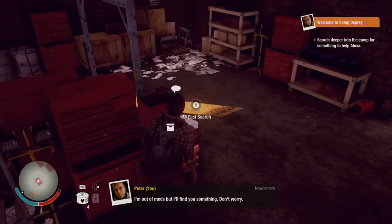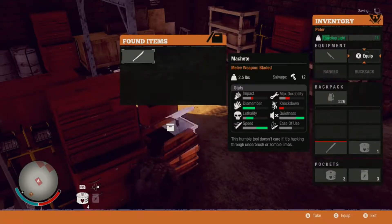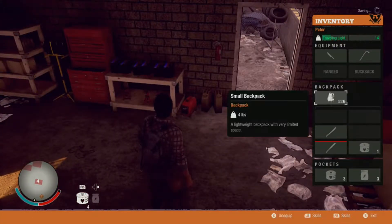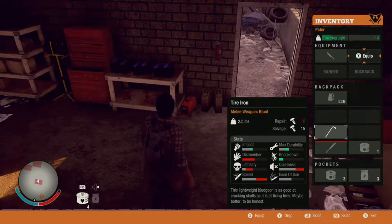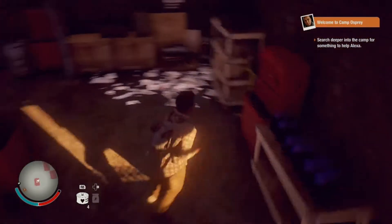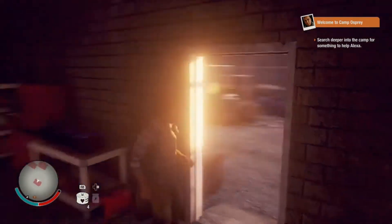She's getting infected — she's going to turn! This is not looking good. Ooh, a machete! I'm going to equip the machete. The wooden bar is broke — no point keeping something you're not going to use. We've got two ways out of here — let's check what's down here.